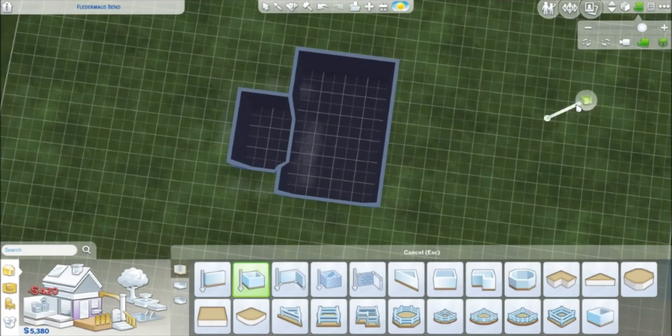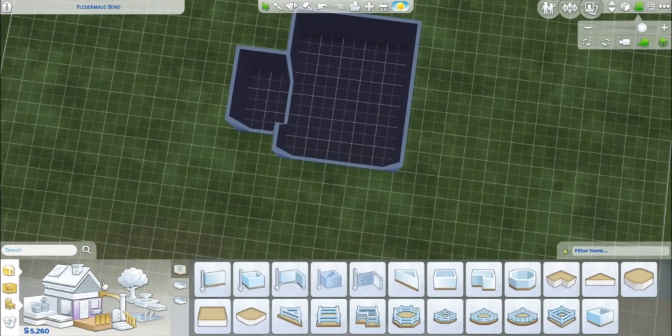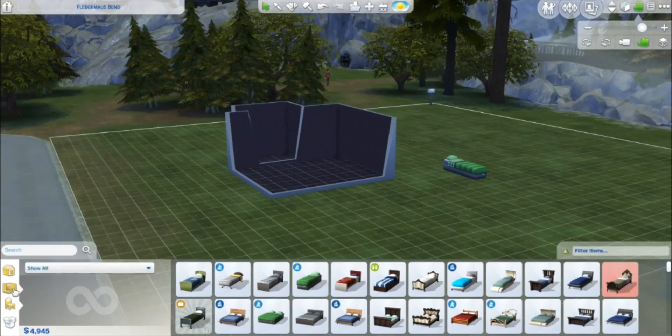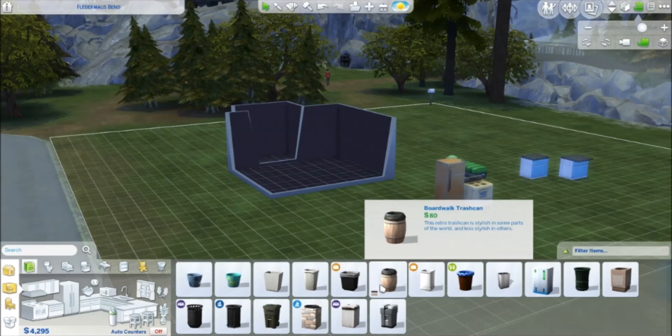Hello everyone, and I am here with a speed build update. The speed build is just in the background. I'm testing some things for my legacy LP. I just wanted to see house-wise about what I could get for 7,000 simoleons, and it looks a little different at the end of this.